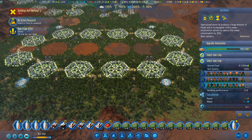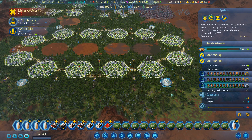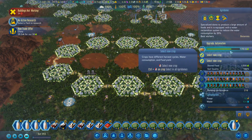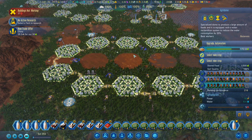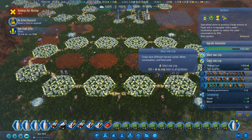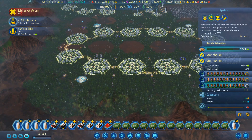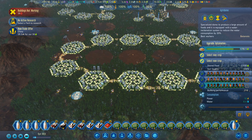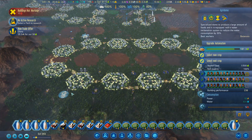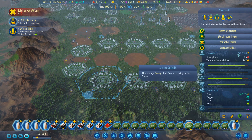I've also sorted out the agridomes and got them all running quinoa. That's running quinoa, that's running quinoa, and that's running quinoa. These are going to produce something like 200 food every two days, so they're producing about 100 food per day. 100 food per day feeds about 500 people, because one food feeds a person for five days.